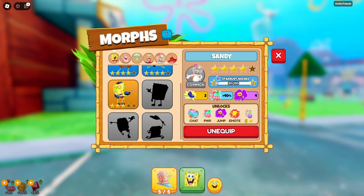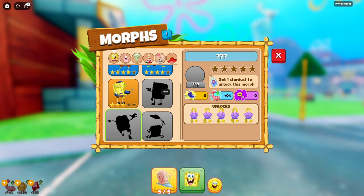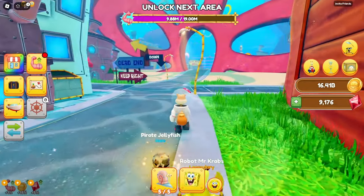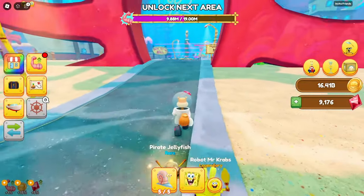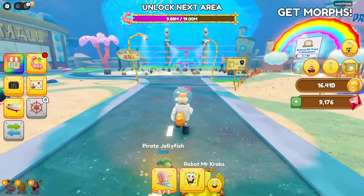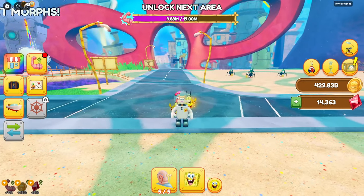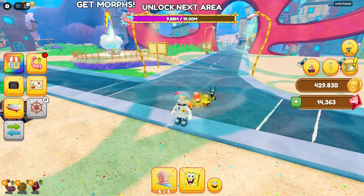I gotta get other characters leveled up. That one's a very interesting looking SpongeBob — and that one's the jellyfishing one. We should probably go and get some more guys to try and fight that Plankton boss. I'll see you guys in a second once I've grinded out some more doubloons. So after a bit of grinding, we now have over 400 billion doubloons, which is a lot — like a lot, a lot.